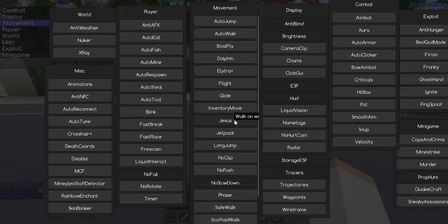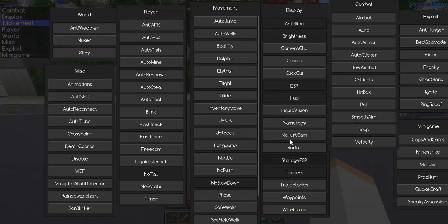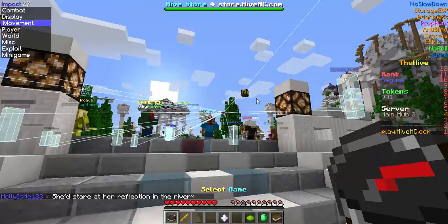Sometimes you want to turn on Jesus, which lets you walk on water. For the fly hack, if you click F you can go to third person. Right-click on Fly, click the key button, and select your key — I'll set it to F. For speed, I don't want to put it too fast or it will go faster than needed. Okay, this is all finished.